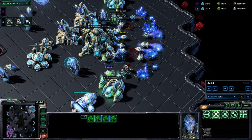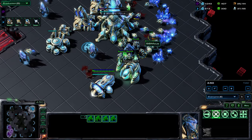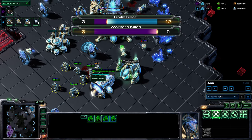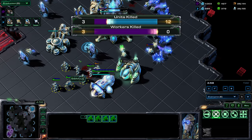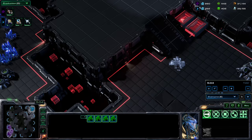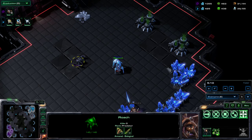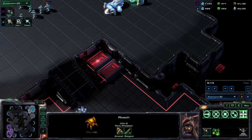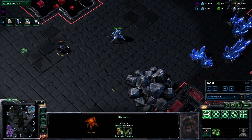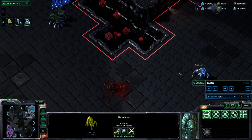A little bit careless — a couple of workers fall. If you're Waffle Master, once the lings are in the mineral line, you right-click workers one at a time to make sure you're killing workers, because you won't fare well against zealots. There's no point trying to kill a zealot — you'll lose all the zerglings and probably only do shield damage. Three workers killed isn't too bad at this early stage.